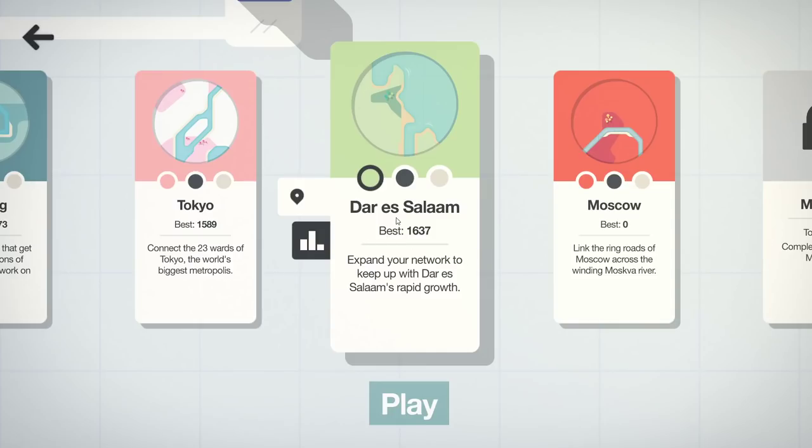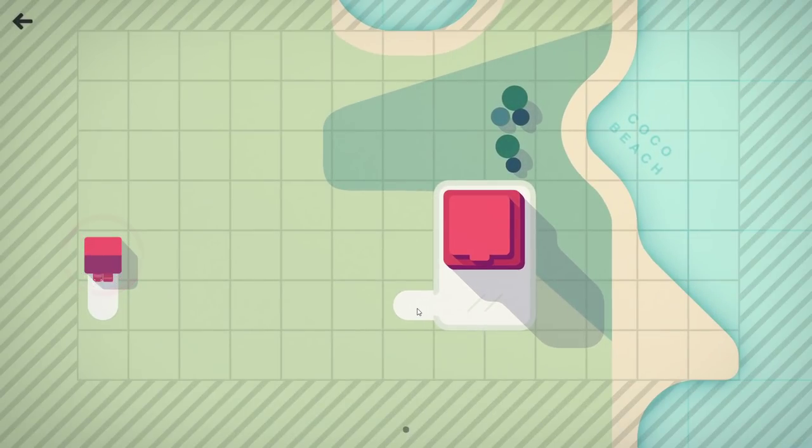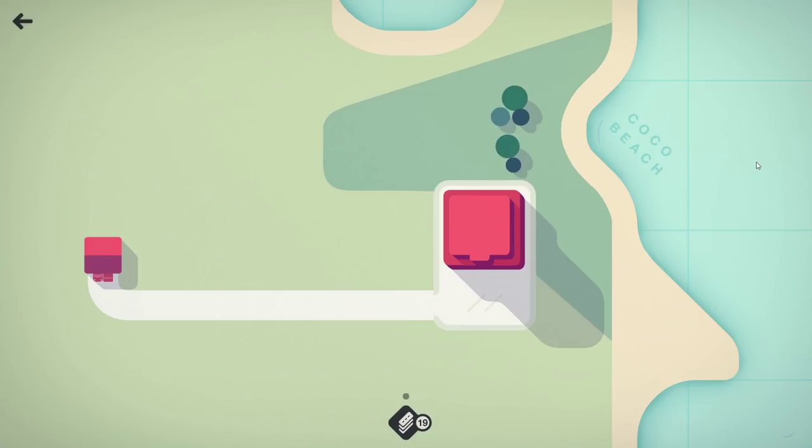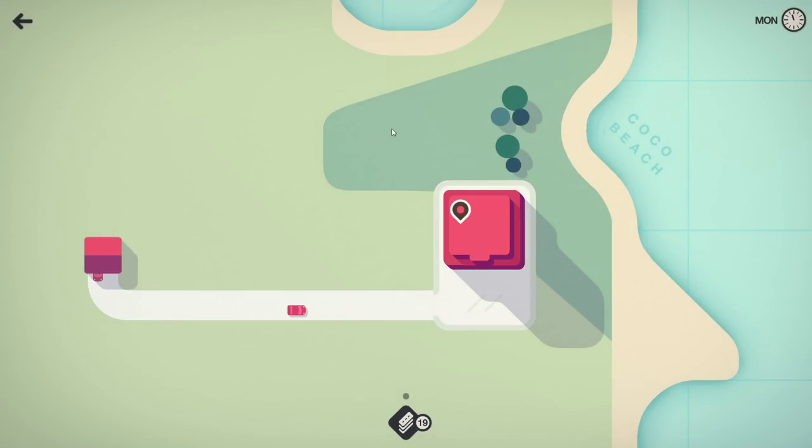G'day, today we're gonna have a look at the Mini Motorways level of Dar es Salaam and see if we can get to 2000. I haven't got there yet, but this level doesn't seem too bad. I haven't finished Tokyo yet, but that one seems to be its own little beast. What I quite like about this one is that the coast is right here, so I already know that expanding out — sort of like Los Angeles — I'm only gonna have to go one way.